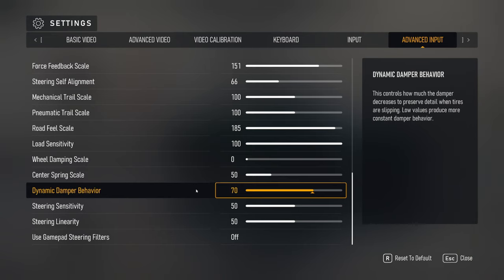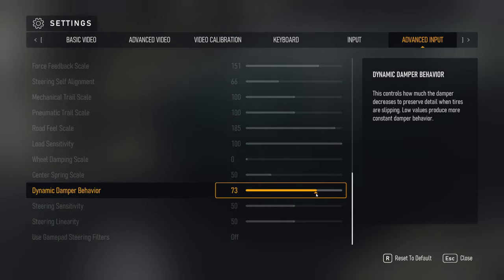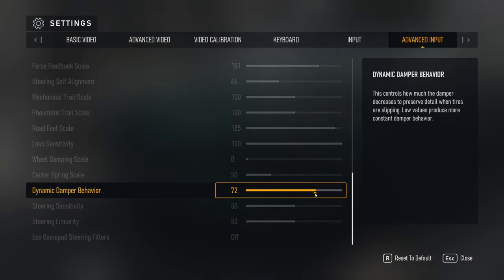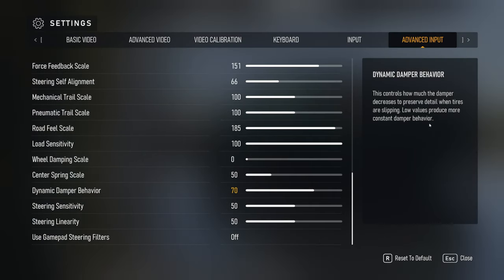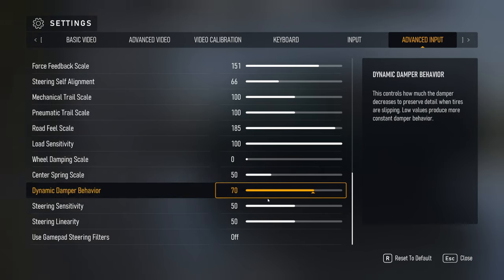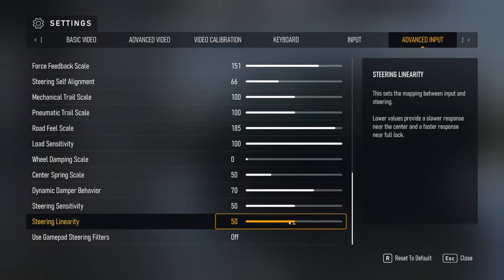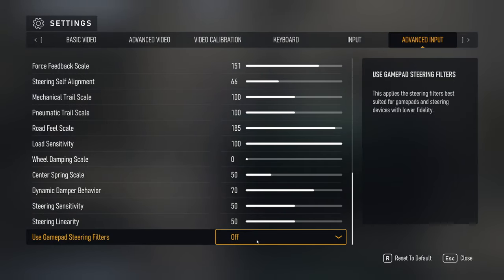Dynamic damper behavior — I couldn't really feel too much of a difference between 100 and 70. Low values produce more constant damper behavior; I'm hoping that gives more information but I'm not entirely sure yet. Steering sensitivity stays the same. Steering linearity stays the same. Gamepad steering filters — I'm not sure what that is, so I kept that off.